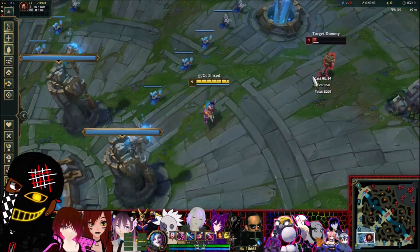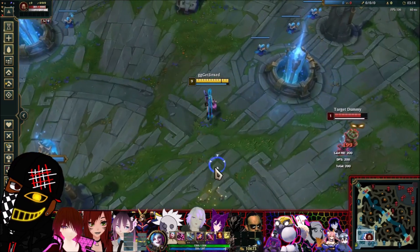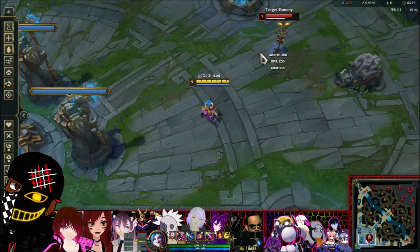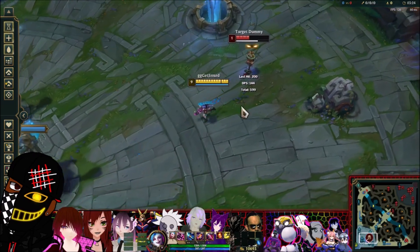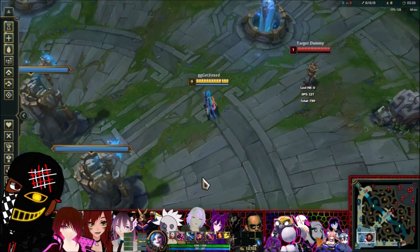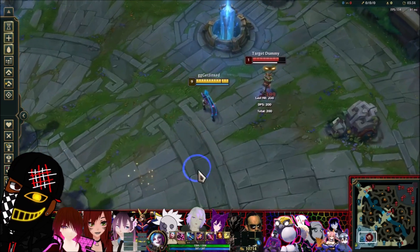Now let's go to the ones people maybe know a bit more, which is things you can buffer using flash. When you go to use the W — if you shoot it but then flash, zap will still come out from where you were, not where you're going. Maybe if you need to escape over a wall but you're trying to slow somebody at the same time, and flame chompers are on cooldown, that's the reason why you might want to use this.